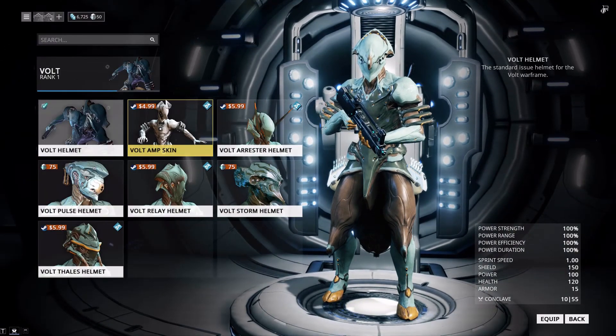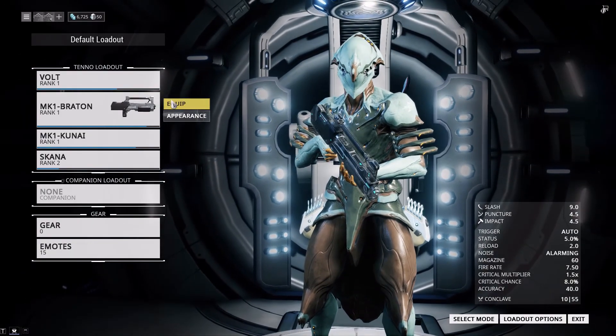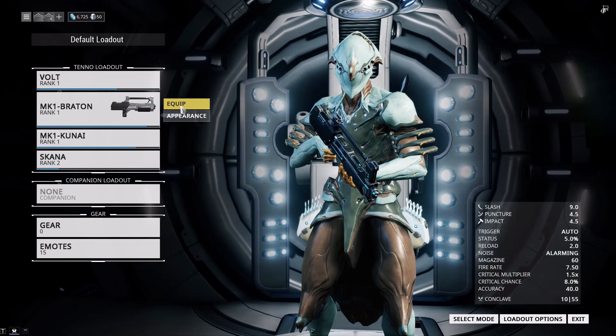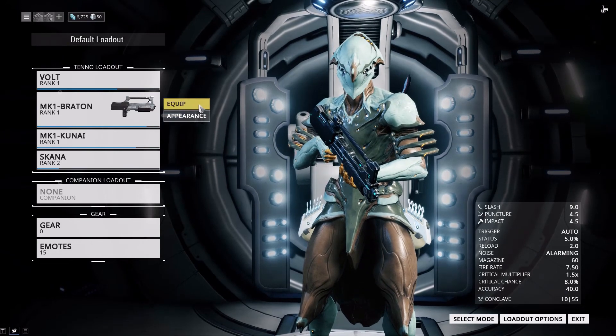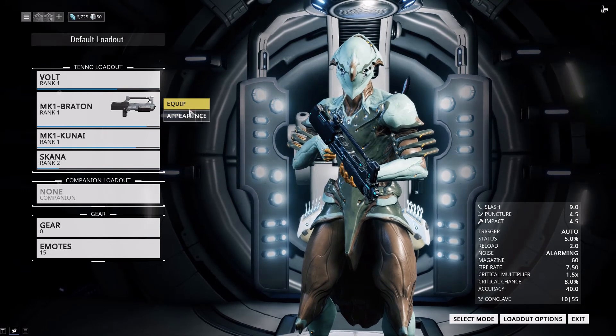So if you go to your Mark 1 Bratton, for instance. My Mark 1 Bratton? Yeah. Yep, just hover over it. So you see in the bottom right all the stats on it. Okay, that's going to get complicated.